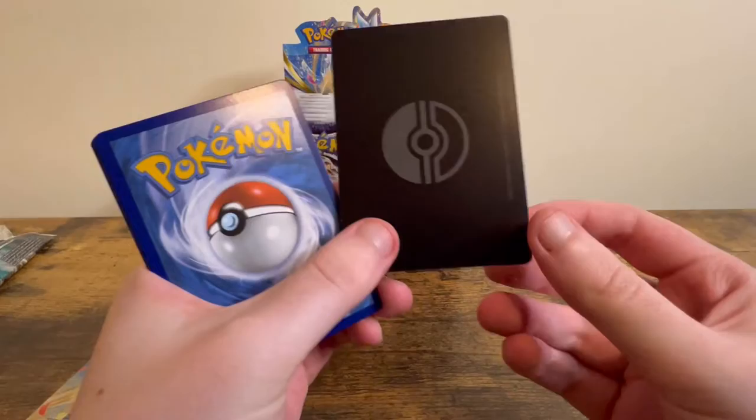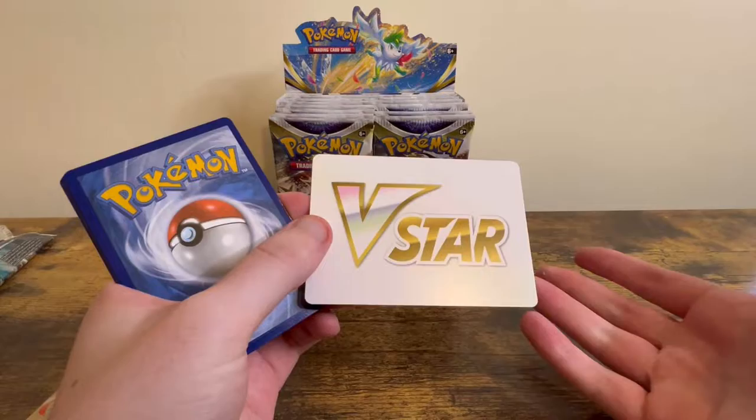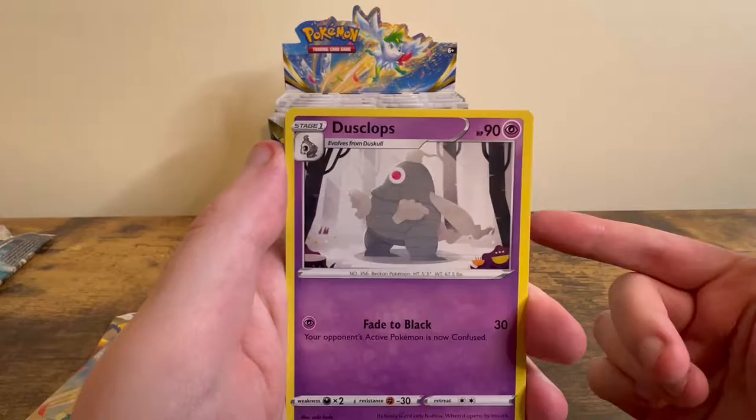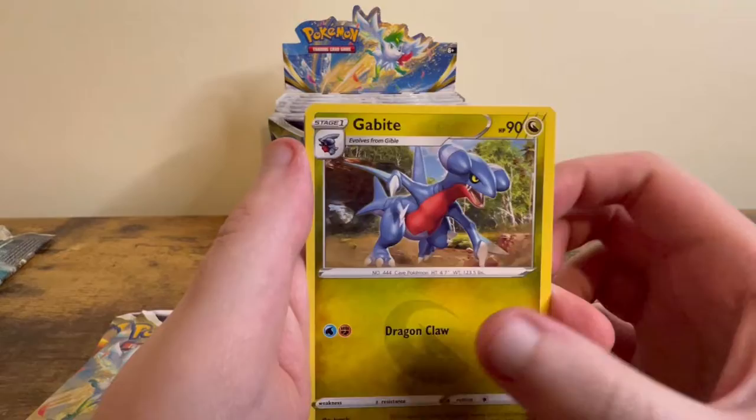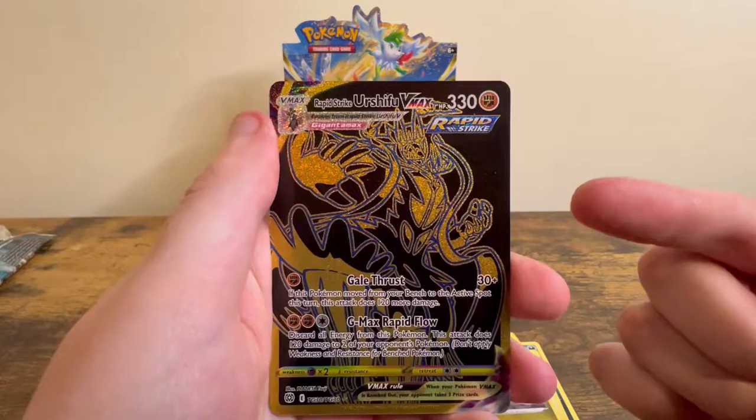So this is a new type of card that can replace the energy slot — it's a V-Star marker. Basically, if you're playing the game and you use your V-Star card and the V-Star move, you can use that to show that you've used the move. We got Bidoof, Chimchar, and Gible.